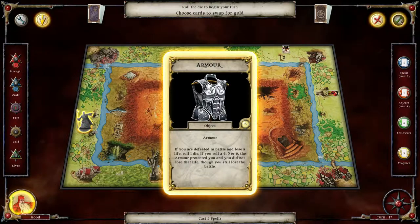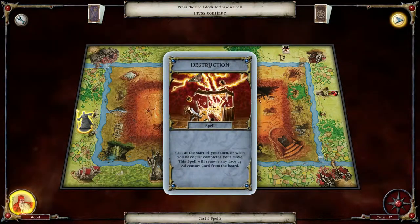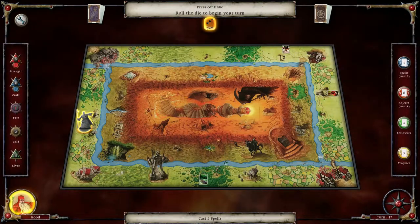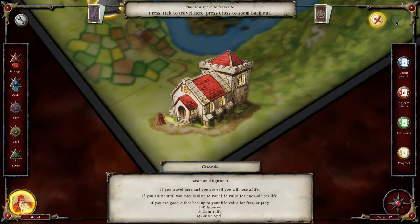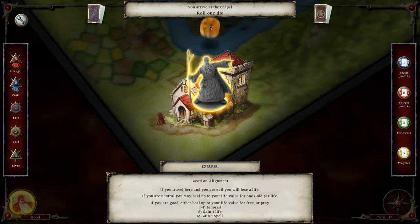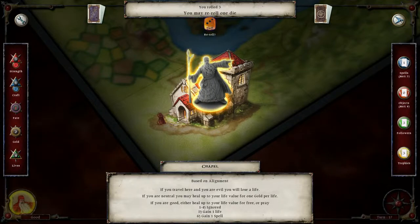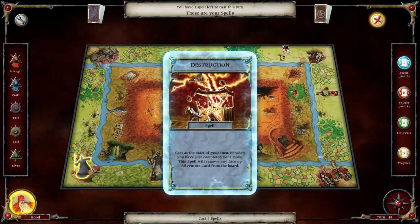What's this spell here? I guess it doesn't matter — let's do it. Bang! Another spell: 'Destruction' — cast to return any face-up adventure card from the board. Let's roll the dice, move into the chapel, pray, and roll three, four — it doesn't matter. Now we can cast spell Destruction.